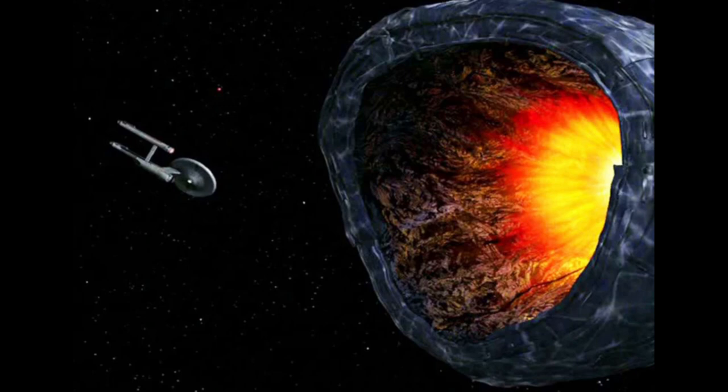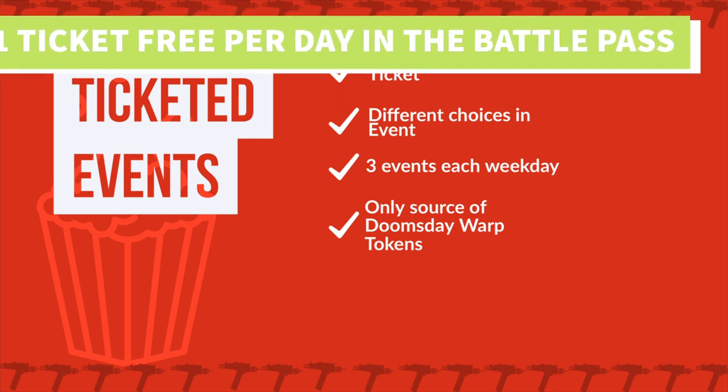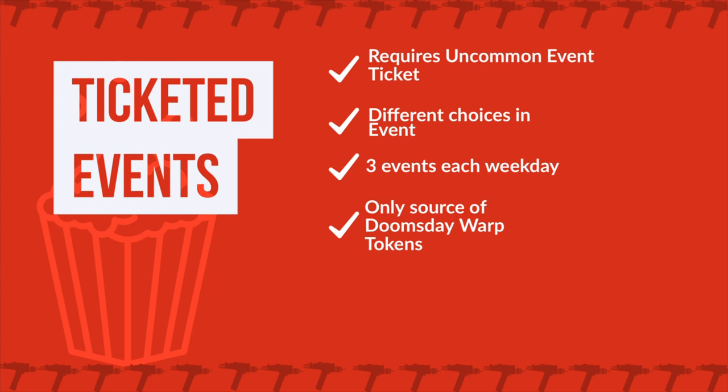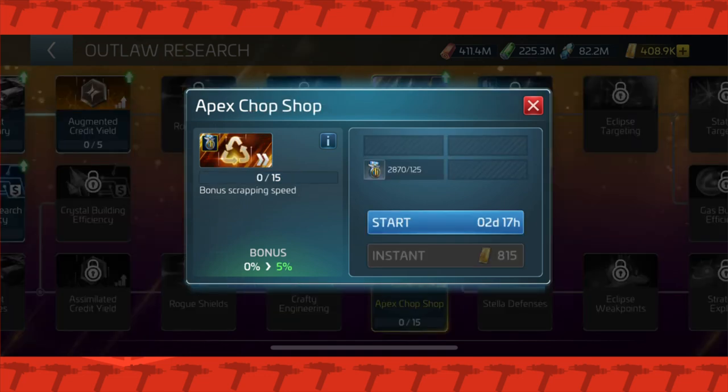Next up we have Ticketed Events. This is important to explain because it will really become foundational to this arc and to future arc events. There are a bunch of new events where players will be able to choose what they want to do — ranging from solo events, power events, alliance events, and much more. They will run weekly with multiple events per day, and each event will cost one ticket to run. If you participate in the free version of the Battle Pass, you'll be able to gather enough tickets to participate in one free event per day, which isn't too bad. The Ticketed Events will be the only source of the Doomsday Warp tokens, the main source of TOS Officer tokens, and a source of the Apex Research Medal.